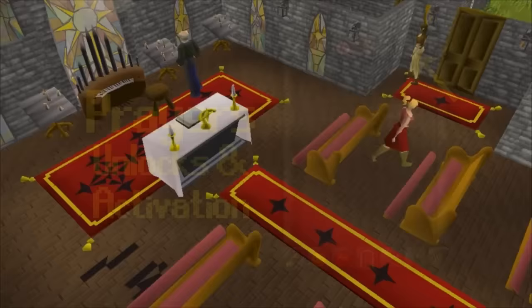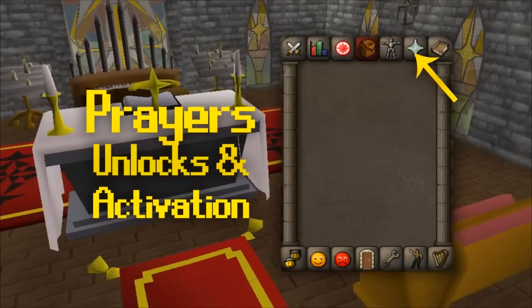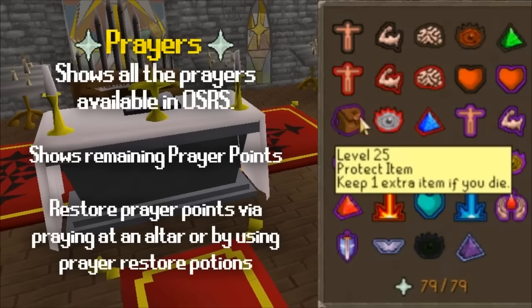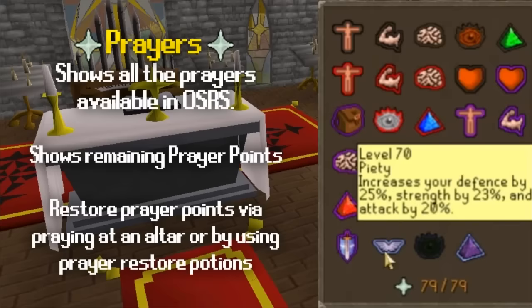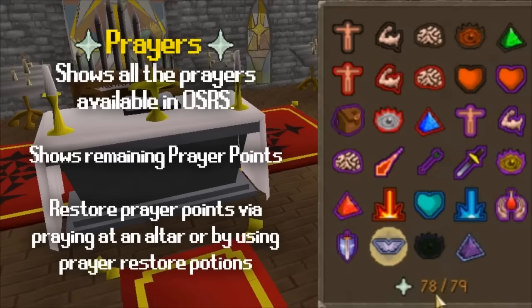The prayer tab lets you turn on and off prayers unlocked by increasing your prayer level. Most prayers are used to boost your combat abilities, but there are others like Protect Item, which lets you keep one extra item on death, Protection Prayers, which dramatically lower the damage you take, and Rapid Restore, which increases how fast you restore hit points. Prayer points drain while using prayers and can be restored by praying at an altar or by drinking Prayer Restore potions available to members.